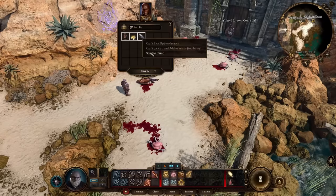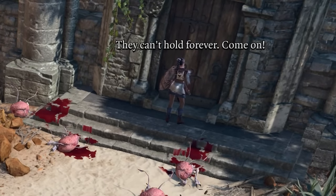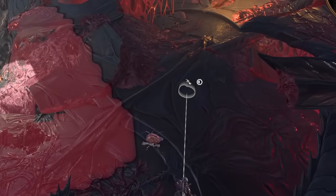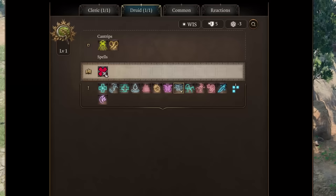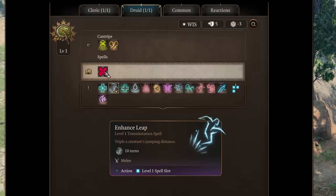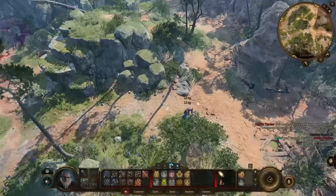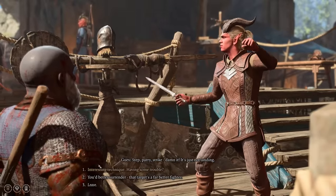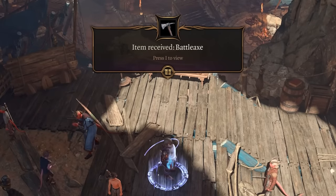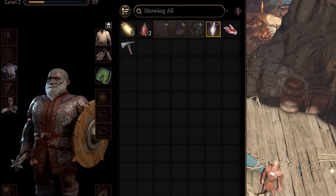Arriving on the beach, I could now send items back to camp, which, even though I still cannot directly interact with them, is still useful, as supplies there can be used for long resting. Sneaking past the Intellect Devourers, I killed the mind flayer with 3 attacks, and of course left Gale to die. This gave me level 2, letting me multiclass over to Druid and use my one available spell for Enhanced Leap. I then waited in a corner for Sev'dlo to kill all the goblins for me, before running over to a tiefling who gives us a Battle Axe as a quest reward, putting it straight into my inventory.